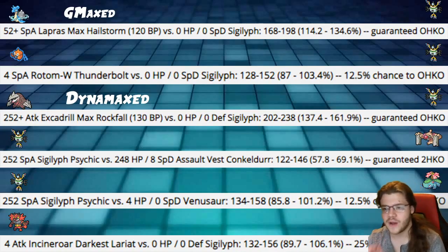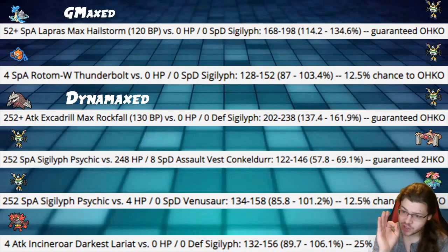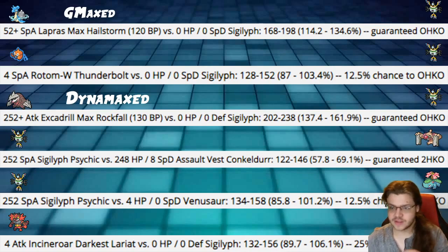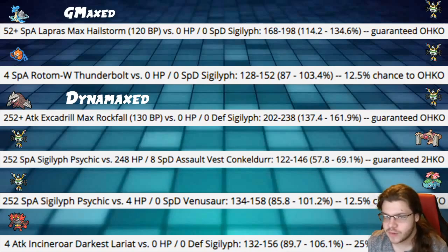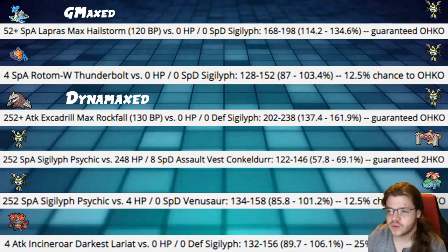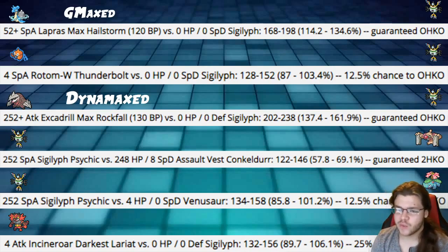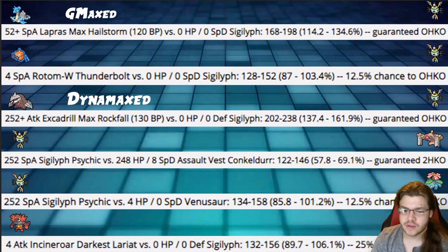Now let's jump into some damage calcs. First off, 252+ Special Attack G-Max Lapras Max Resonance — this is Resonance, not Hellstorm — but it does guarantee OKO, which is unfortunate. Focus Sash saves us there. Next, Thunderbolt from a not-very-invested 4 Special Attack Rotom-Wash into our Sigilyph hits 87–103%, a 12.5% chance to OKO. So we have our Focus Sash — even if it Max Lightnings or Nasty Plots, we live the attack. Dynamaxed Excadrill Max Rockfall into our Sigilyph hits 137–161%, guaranteeing OKO. That's pretty unfortunate.